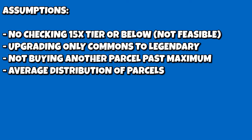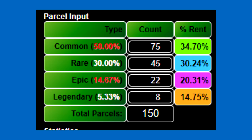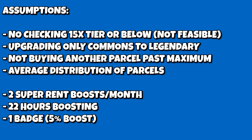For rounding: if it's exactly half a parcel, we round up to the higher rarity; if it's 0.75, it's an automatic roundup; anything less than 0.5, like 0.25, we round down. For example, with 150 parcels, there are 7.5 expected legendaries and 22.5 expected epics — so I'd make that 8 legendary and 22 epics. Finally, we assume 2 super rent boosts a month of 32 hours each, 22 hours of boosting, and 1 badge.